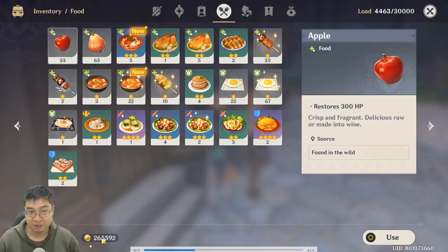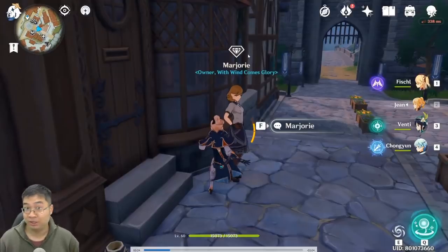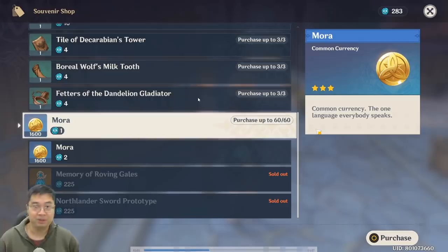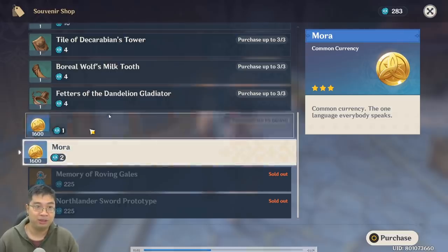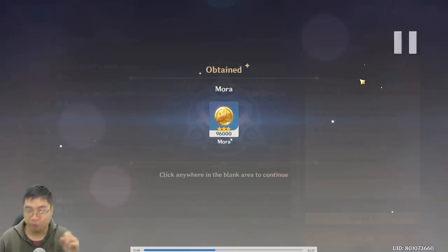I'm currently sitting on about 260k mora after spending a lot of resources upgrading my artifacts to level 12, so I went to the sigil shop to get mora quickly. There is one diamond shop in each of the cities. In Mondstadt, going to the diamond shop you can see there are two purchases of mora: the first is only 60 limited mora but for roughly double the price, and the second is an unlimited purchase of mora using the sigils you get from anemo sigils. Purchasing the first one gives the best price — with 60 sigils we made 96k mora.